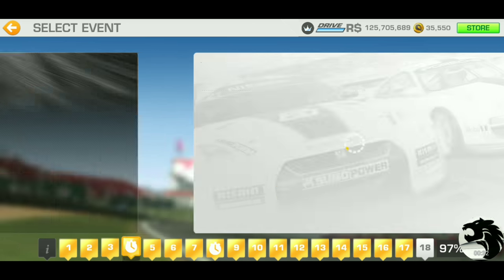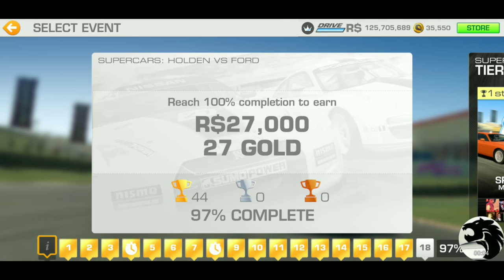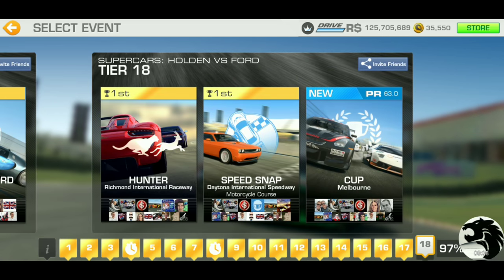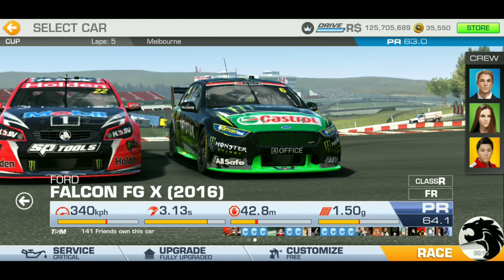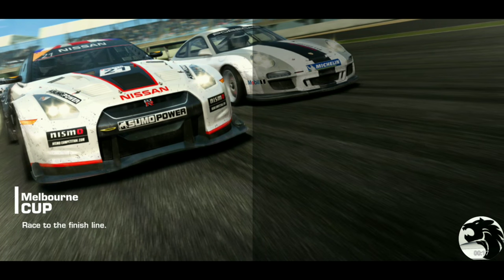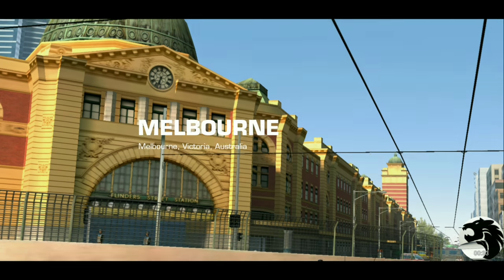It requires PR63, so 97% complete. For 27 gold and 27,000 racing dollars, here we go. We'll continue on with the car in ever so slightly red condition — it should not be slowing the car down too much, because it's like maybe two bars into red, maybe two and a half. Really not enough to make a significant difference in Cup races.